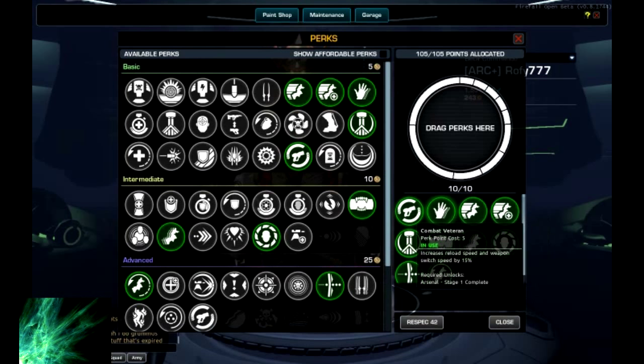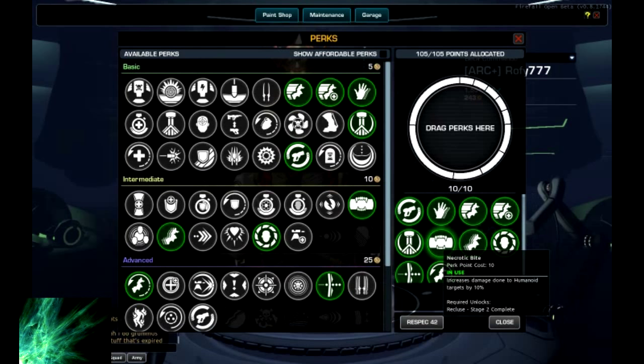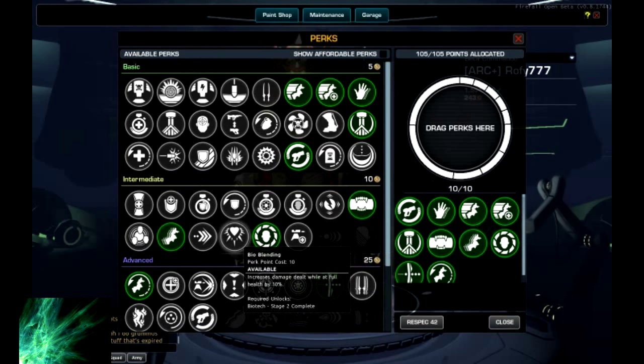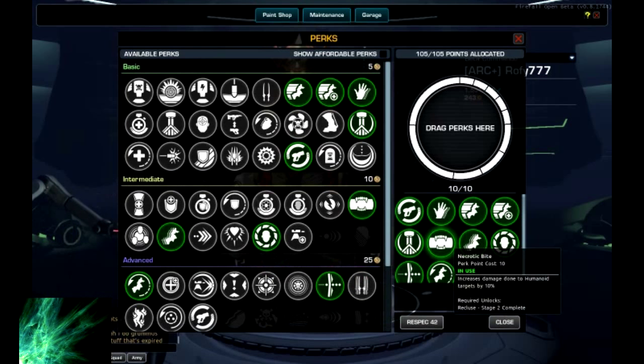For DPS we go with reload speed. The thermal cannon has a very short clip and you reload a lot, so increasing your reload speed will get you more DPS in the end. On the 10-point perks, Necrotic Bite increases damage to Humanoids by 10%, which is a pretty solid perk. It increases damage against the Chosen and the Tanken, just doesn't affect Gaia creatures. The other option is Bio Blending, but I don't think it's better because you take a lot of damage - you will rarely be at 100%, and Necrotic Bite will get better DPS overall.